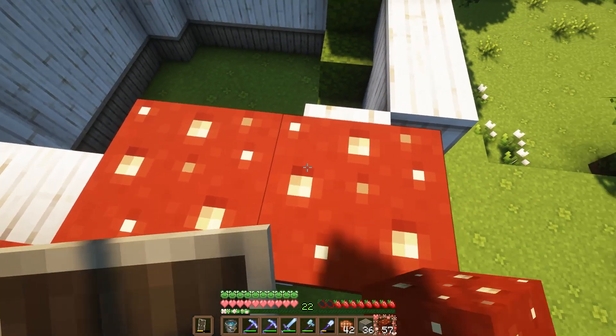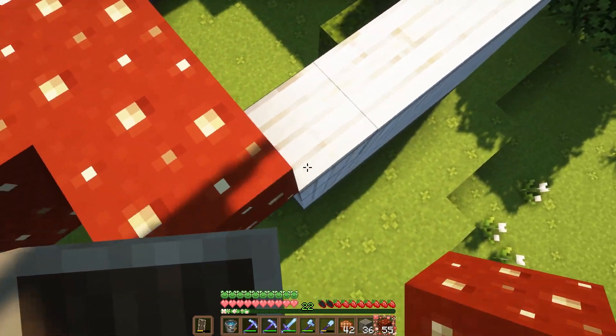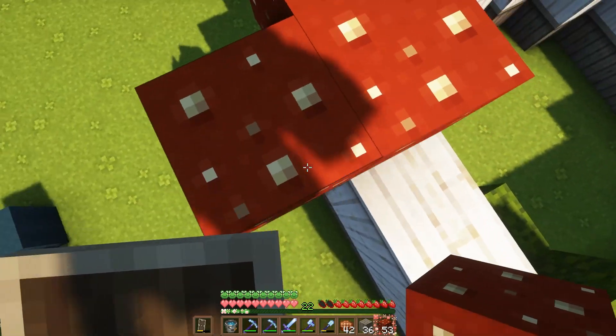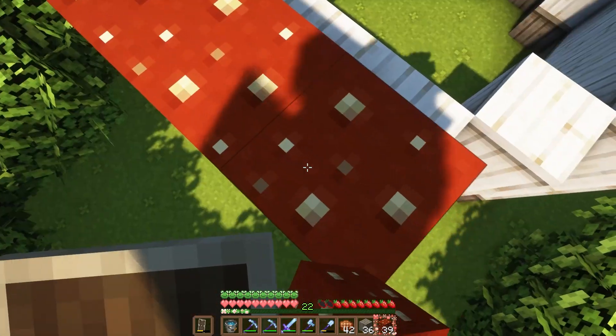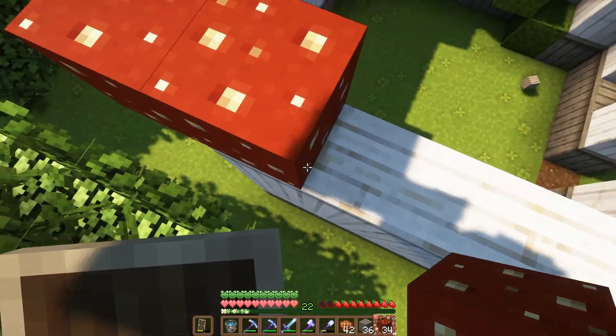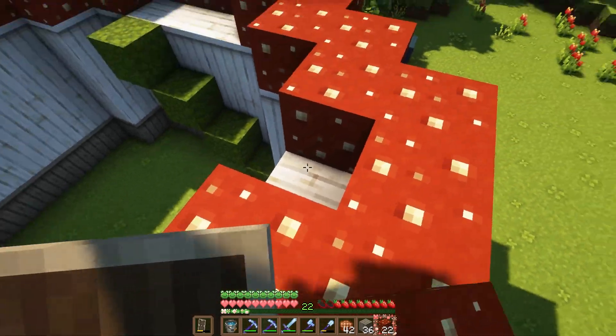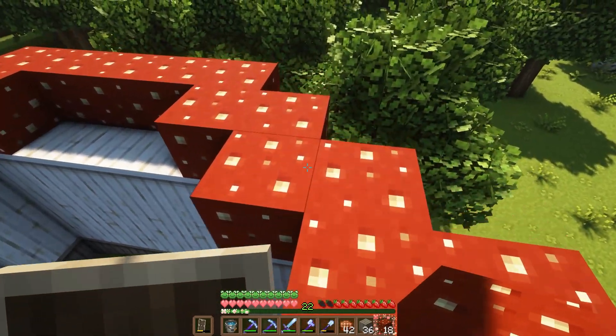I'm going to use these red mushroom blocks to make a roof and around the entire little hut I'm going to make an overhang by one on the outside at least to start with. Then we can come around here and finish this off and fill in this part.